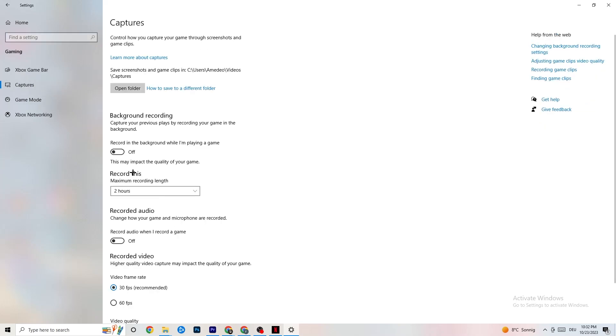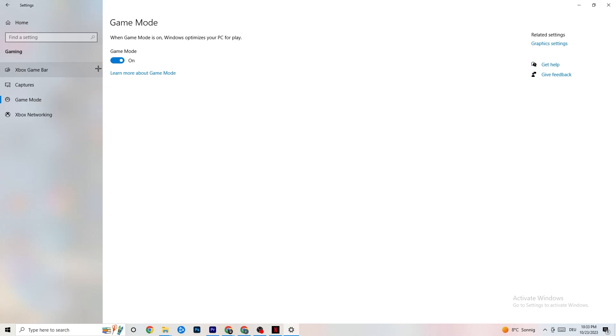Next click on Captures. Go to Background Recording — 'Record in the background while I'm playing a game' — and turn this off. If Windows is recording in the background all the time it will impact your game performance and cause crashes. If you want to record gameplay, use OBS or a similar tool rather than Windows. Also check that 'Record audio' is turned off as well, since that also drains performance unnecessarily.